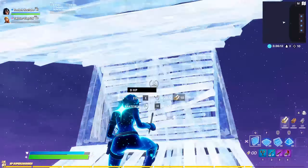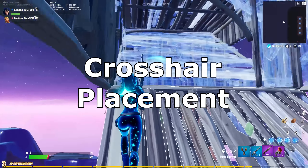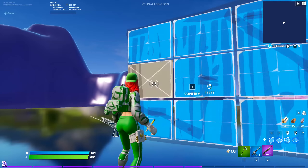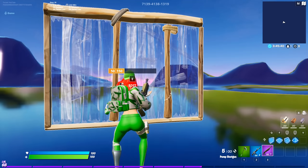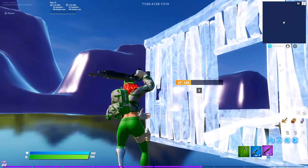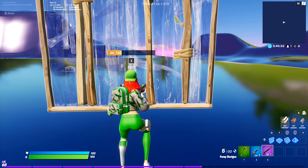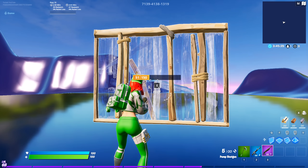Another tip from Raider's video is to always have your crosshair set up on the tile your edit starts on before actually editing. If you have to move your crosshair extra distance before starting your edit, it'll not only make your edit take longer, but it'll increase your chances of messing up the edit because of the extra adjustment you'll have to make before even editing the tile.